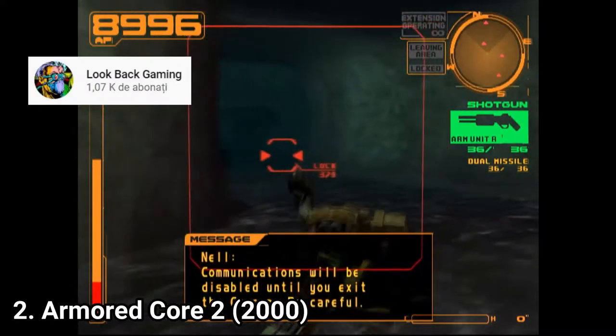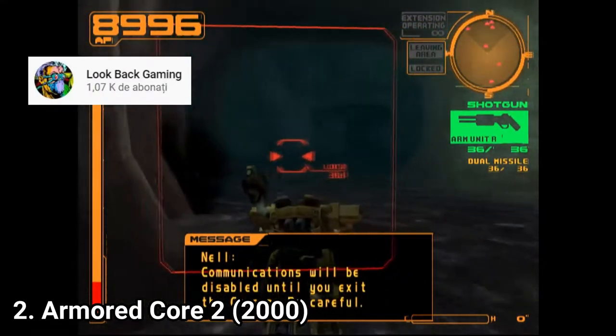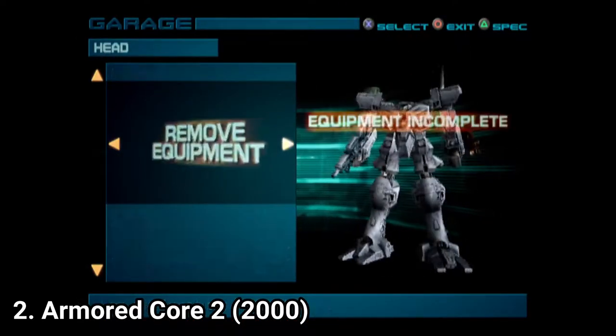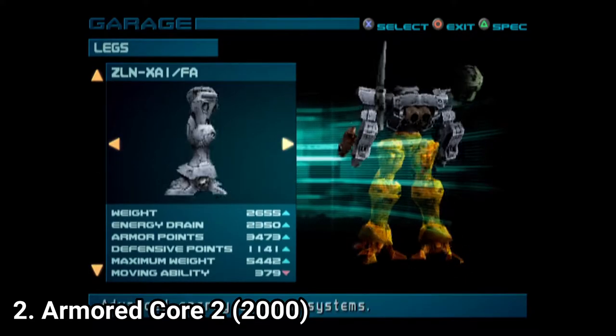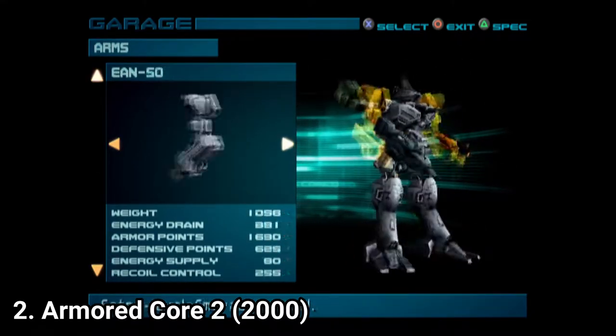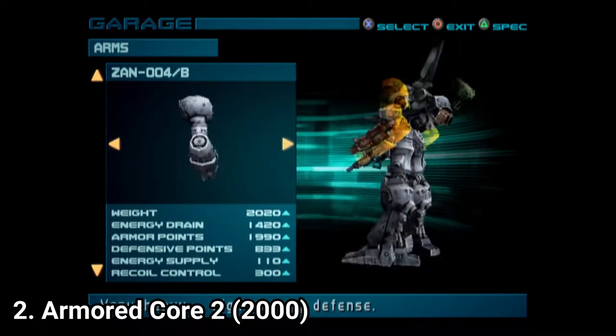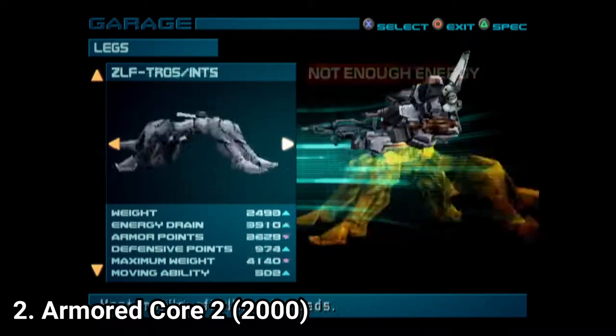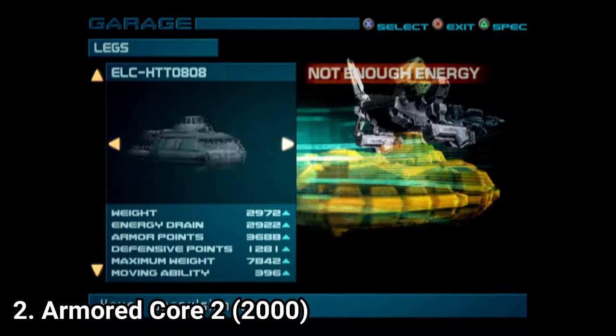Aside from the combat, you get the most praiseworthy element: the customization, which is crazy level deep. By playing missions and beating opponents in the game's arena, you earn credits, with which you can buy new parts. There are 15 categories you can upgrade: Head, Torso, Arms, Legs, Generator, FCS targeting, Booster, Back Weapon Left, Back Weapon Right,